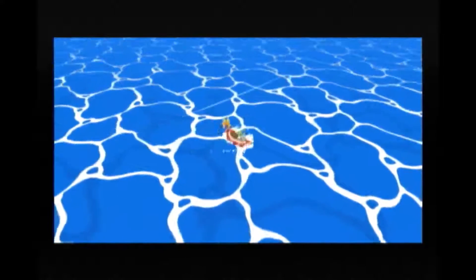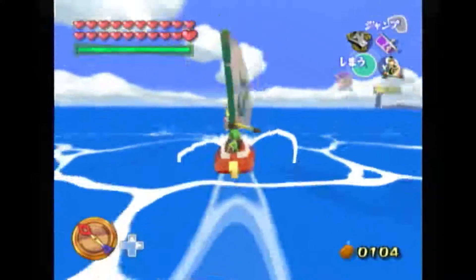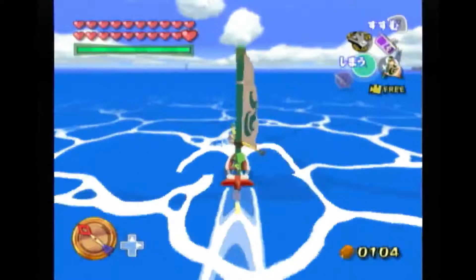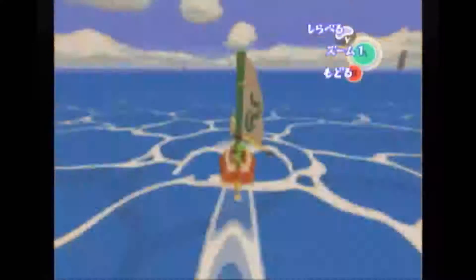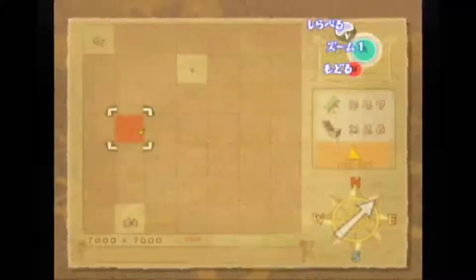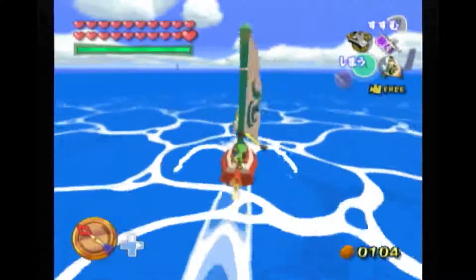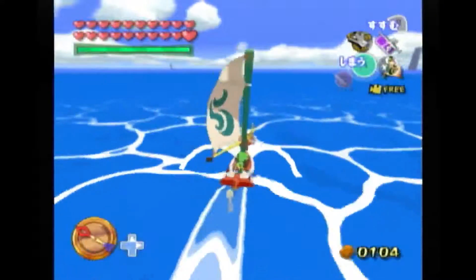I'm gonna warp to Great Fish again, then I will leave the quadrant and go slowly into it. On the first frame that I'm inside the quadrant I'm gonna soft reset with the white fade out, and spawn back on Great Fish. Then hopefully the pots and the merchant are gone. I don't know how it would be useful, but maybe you guys can figure something out — it would be cool if it despawns something somewhere else.